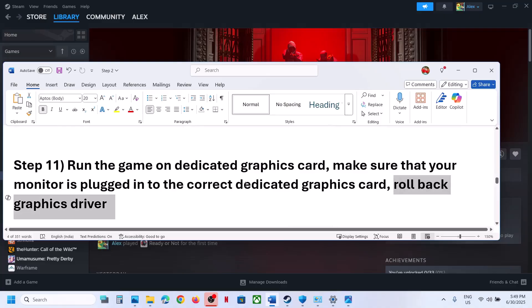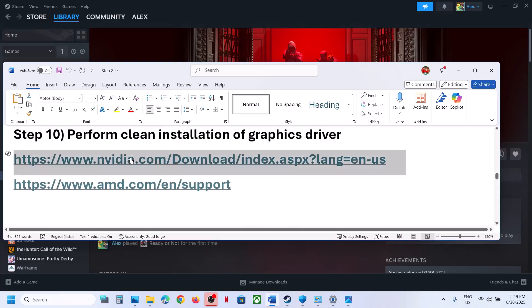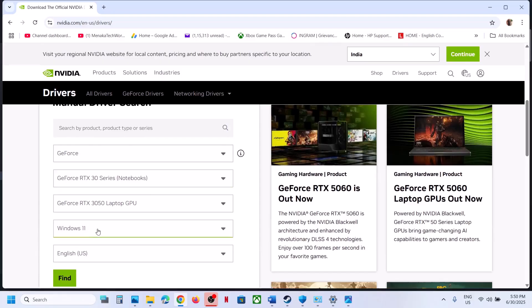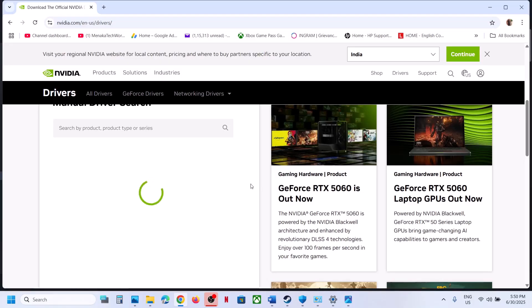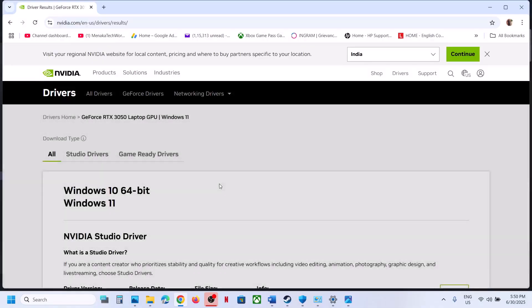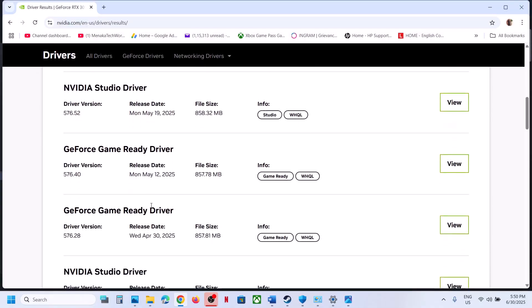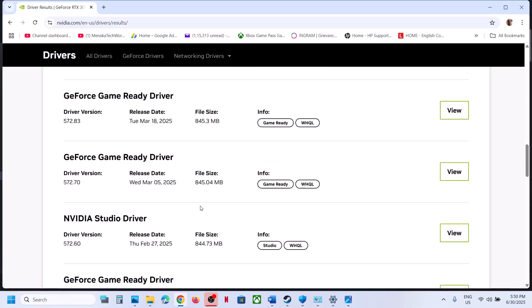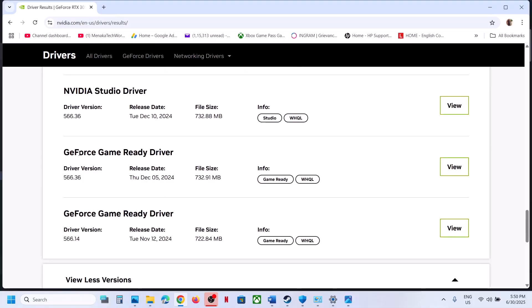If the latest graphics driver is not working, you can roll back to a previous version. Go to the Nvidia website, select your graphics card and operating system, click Find, then scroll down and click View More Versions. Driver 576.28 has worked for many users, and 566.36 is also working well. Download your chosen version, run it with Custom installation, check Perform a Clean Installation, restart your computer, and check.